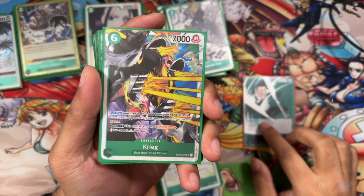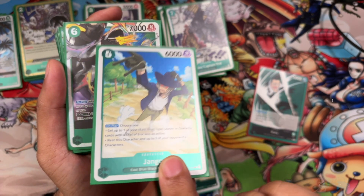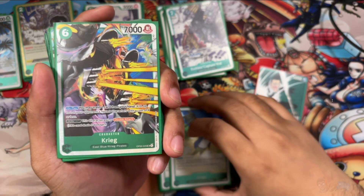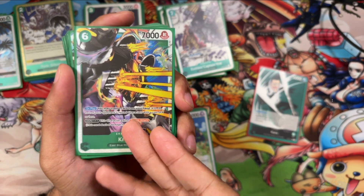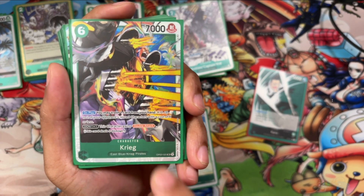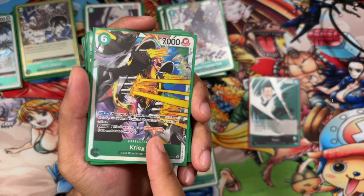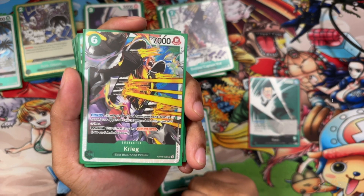Next up: Krieg, another East Blue character, 6-drop, which also works with Django — even better than the leader. Maybe next turn you drop this guy, put 5 on him for 12,000, attack, then re-stand. On play, trash 1 card from your hand, KO up to 2 rested characters that are 4 or less cost — so it combos very well with Jin, which rests exactly 2 four-drops. On turn 10 you can drop both of those, and then gain double attack. Extremely powerful. Even if you don't use Krieg for this deck, I highly recommend you get him — it's cheap and it's going to be used in other green decks. I'm running 4 of these.